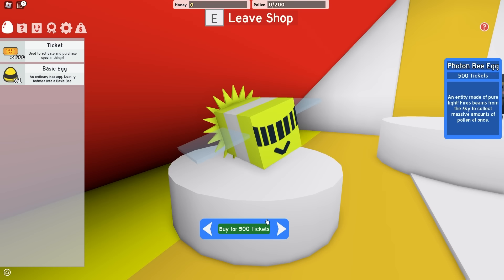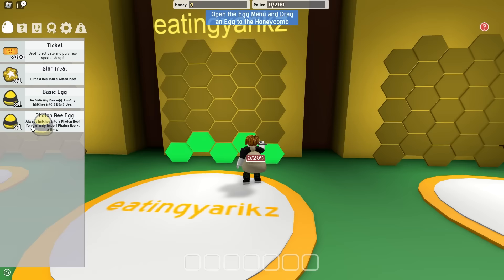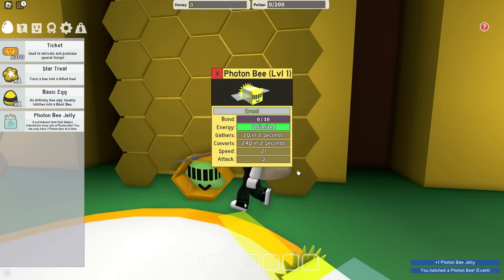So let's buy the Photon Bee egg. There we go. And let's also buy the Star Tree. Let's go, dude. There's only one logical thing to do, which is hatch the Photon Bee. Let's go, bro. This is so cursed. I'm literally a noob with Photon Bee.